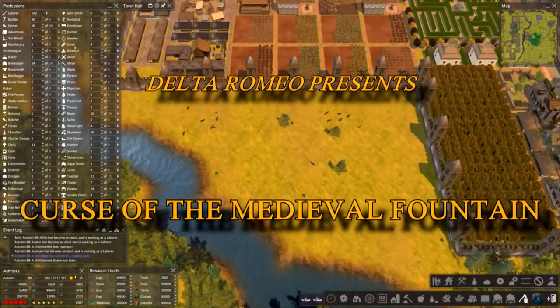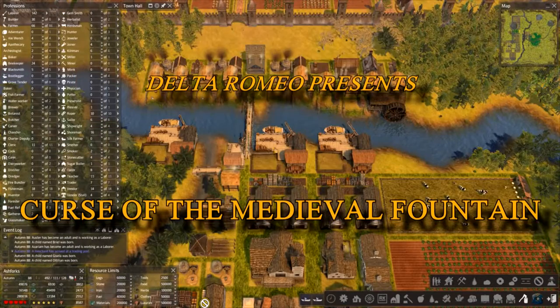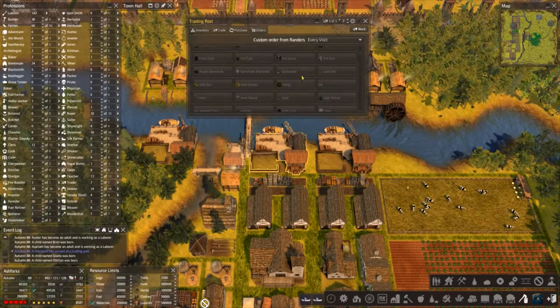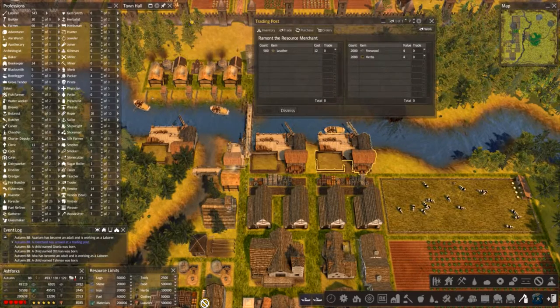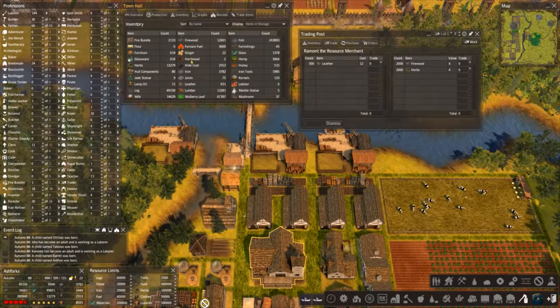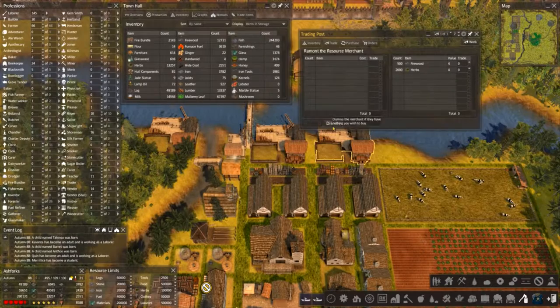Still some space over here and should start getting some docks port area over here as well. Quick trader check - we don't need any of those, I'm gonna knock those off. Bring us whatever you've got. Leather - yeah we could buy it, it's only 500, keep everyone happy. I'll take you, yeah 1500. Firewood, because herbs are running a bit low. Trade smith.